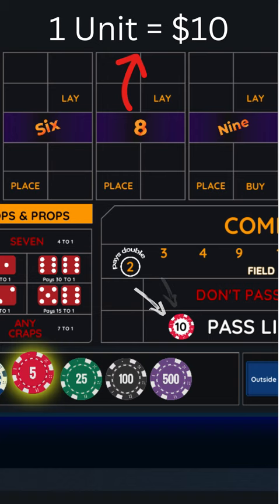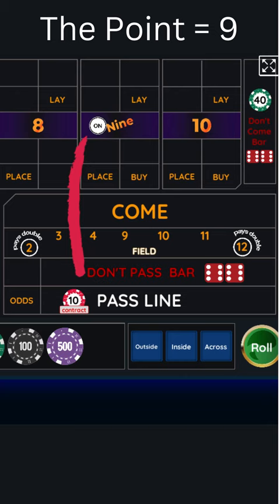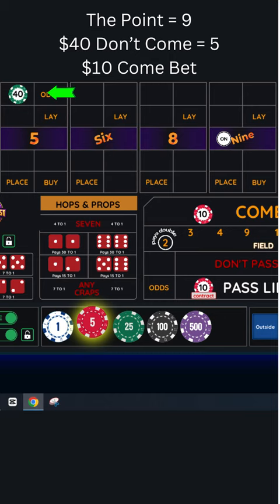When it rolls and a point is established, you then put four times your units on the don't come. When the next roll comes, that bet moves behind the number. In this example, the don't come bet moves behind the five.